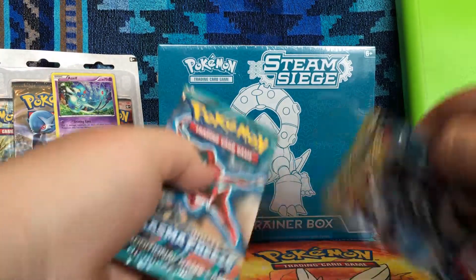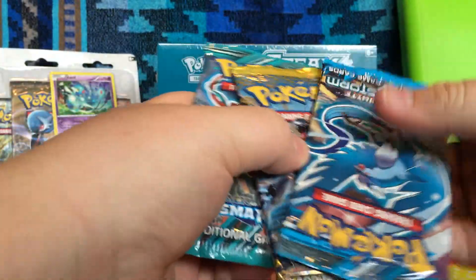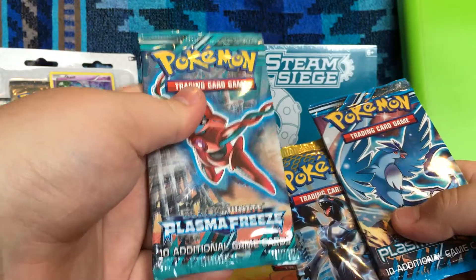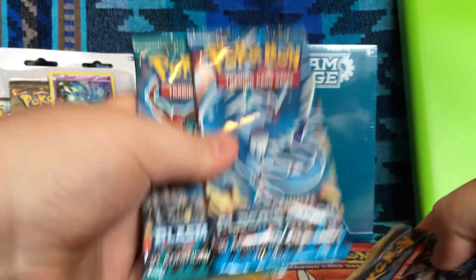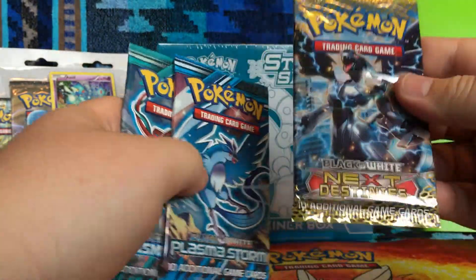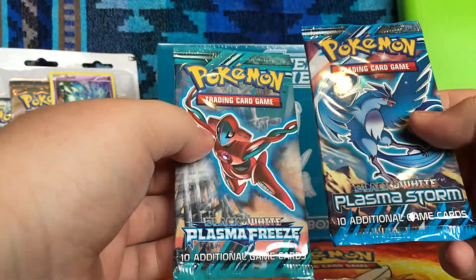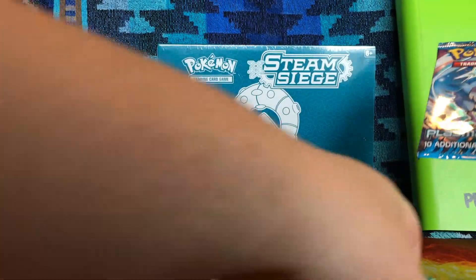And then go ahead and show you the packs we have. I knew it was Next Destiny's — or if I didn't say Next Destiny's, I was close enough. So we have a Black and White Plasma Freeze, we have a Black and White Plasma Storm, and we have a Next Destiny's. I think we'll save the Next Destiny's for last since that's not Plasma. I can't remember which one of these is newer; I think this one's older. So we'll go this one, this one, and then the Next Destiny's.